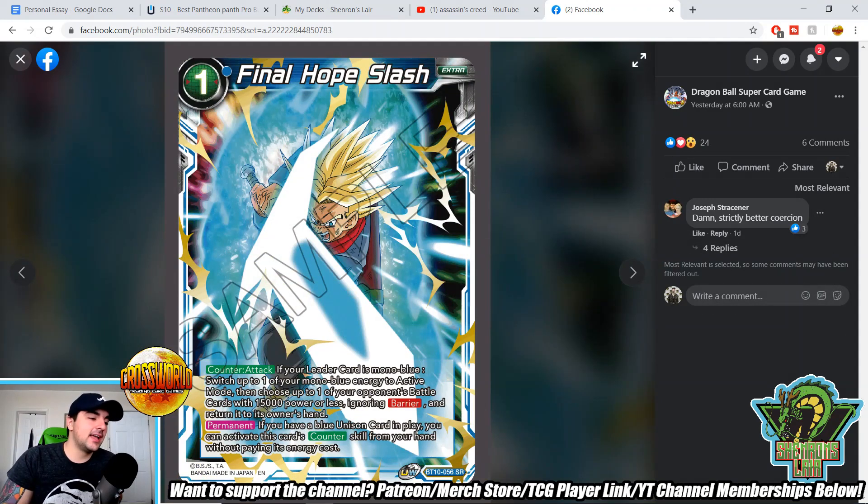Final Hope Slash — a very cool counter attack. If your leader card is mono-blue, switch up to one of your mono-blue energy to active mode, then choose up to one of your opponent's battle cards with 15,000 power or less, ignoring barrier, and return it to the owner's hand. A two-for-one negate is always super strong. Blue didn't really have a viable one of these, and I think this card will be very viable. Permanent: if you have a blue unison card in play, you can activate this card's counter skill from your hand without paying its energy cost. You're basically getting a free Dimension Magic or free Coercion — however you want to look at it.